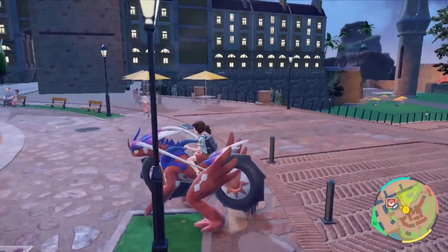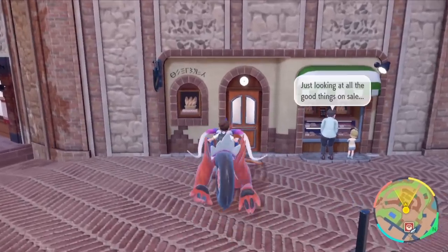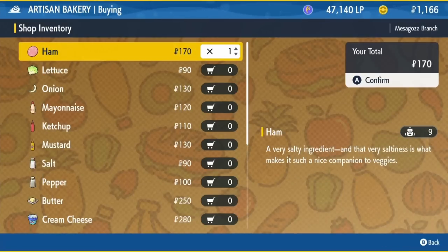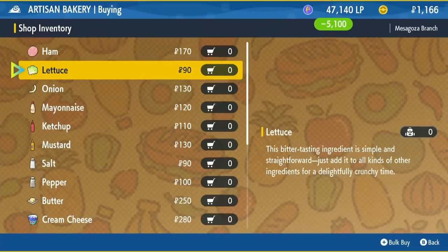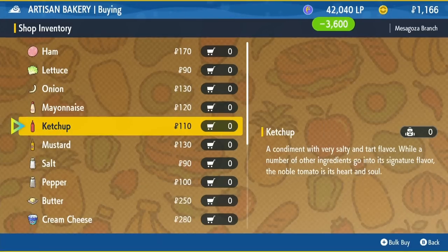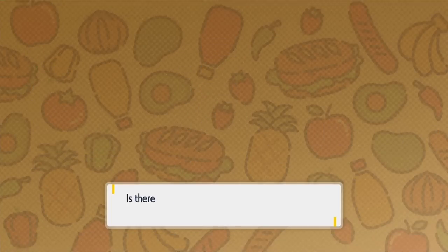Then go over to the other shop — it's the last shop on the left near the Pokey Center. You're going to buy ham, so 30 ham in my case. I'll pay with LP. Then buy 30 mayonnaise — I'm going to pay with LP because LP is just the way. And then 30 mustard. After you get these ingredients, you are all set.